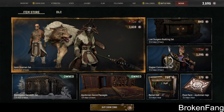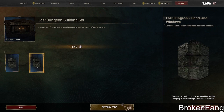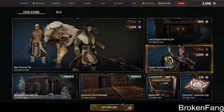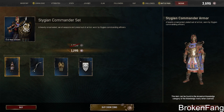Let's see what's in the bazaar. There's a lost dungeon building set — what do we got here? Those look like some thick wall pieces. Okay, back. We also have a Stygian commander set — you get the tapestry, you get the shield. Very pharaoh/Egyptian-style. That's for sure.